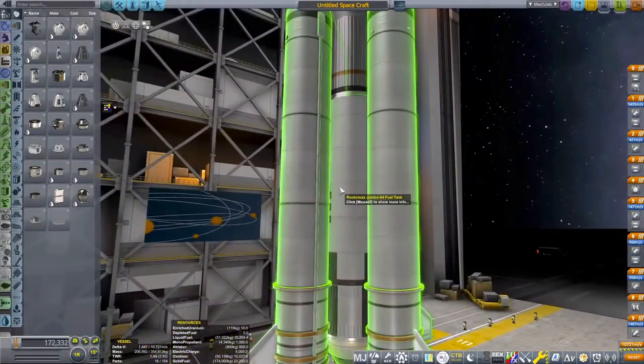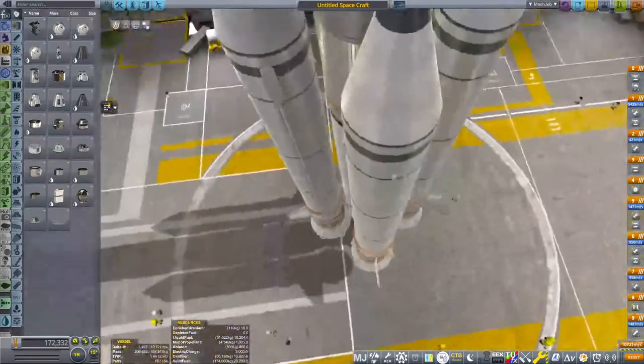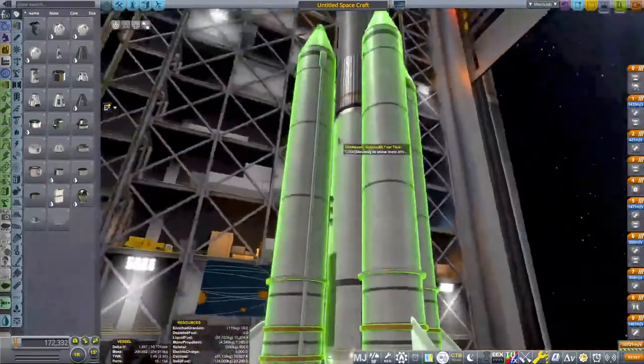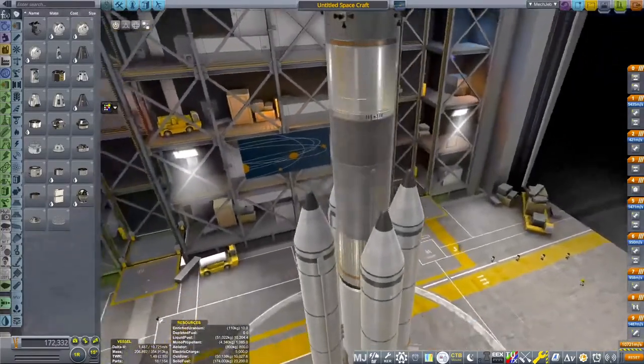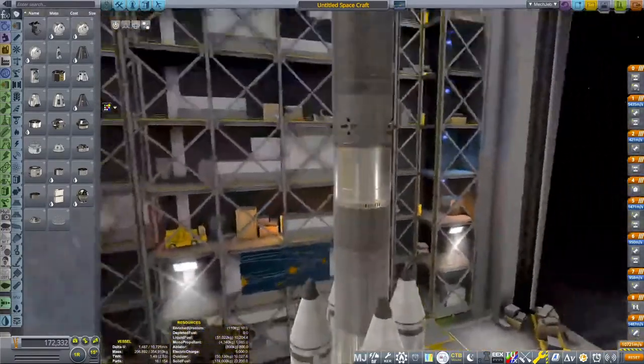It takes around 3,000 meters per second to get into orbit, and it takes a different amount of delta-V to get to every planet or moon. I recommend looking at a delta-V map.